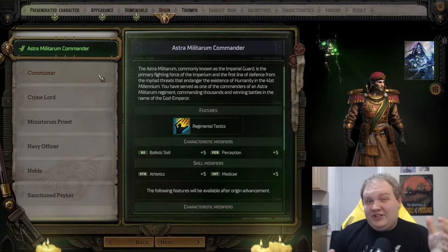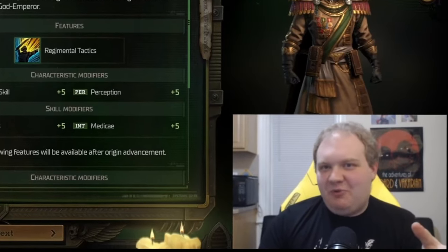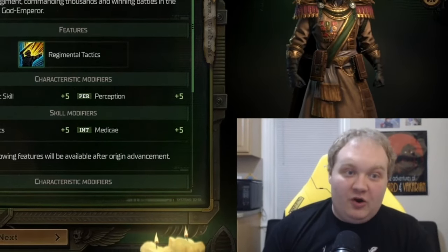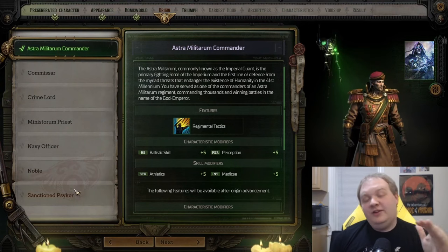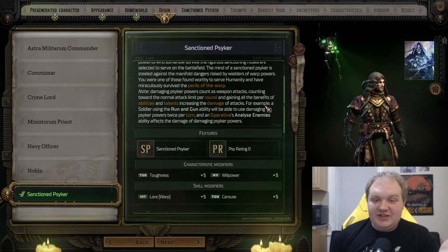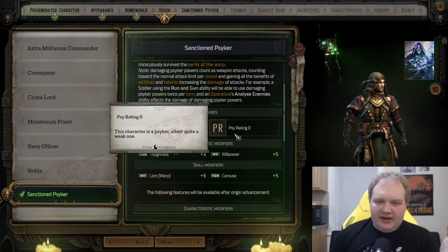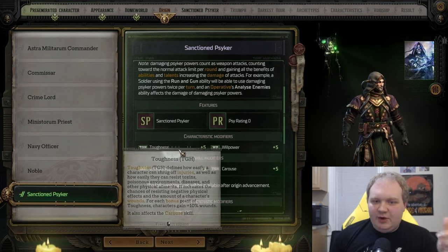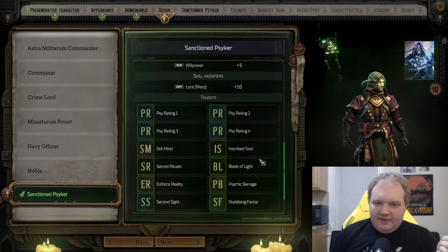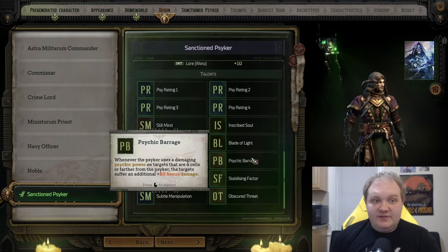Next up, you have your origin. This is kind of like part one of your class. The two main portions that really shape your play style are the origin and the archetypes. For a Psyker build, the most obvious choice would be to pick Sanctioned Psyker, which gives you Psyrating — basically a way to unlock more powerful Psyker abilities — and also gives you additional bonuses to toughness, willpower, lore, warp, and carouse, plus other talents specific to the Sanctioned Psyker.